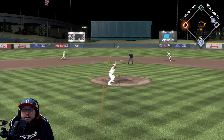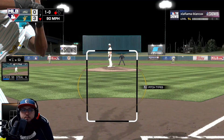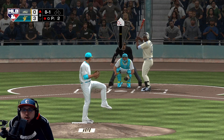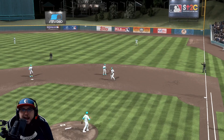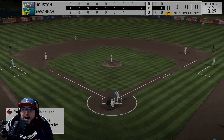Pudge gets a base hit up the middle — we're not gonna push it. Tony Gwynn 0 for 4. We have Roberto Osuna now in the game. Changeup again right here — Tony Gwynn makes the catch. Now with two outs we go inside to Henderson — this one's popped up, Frank Thomas wants it and he gets it.